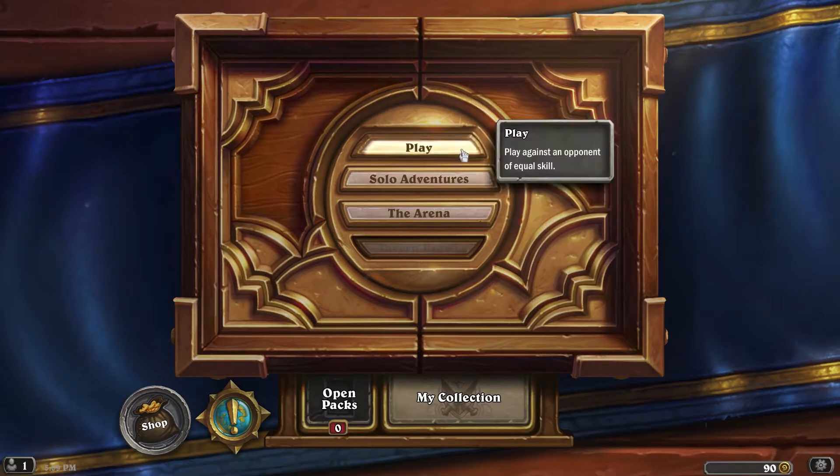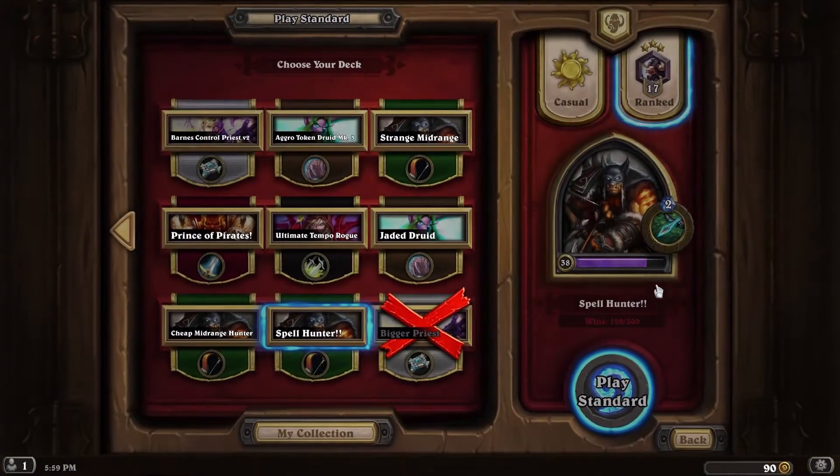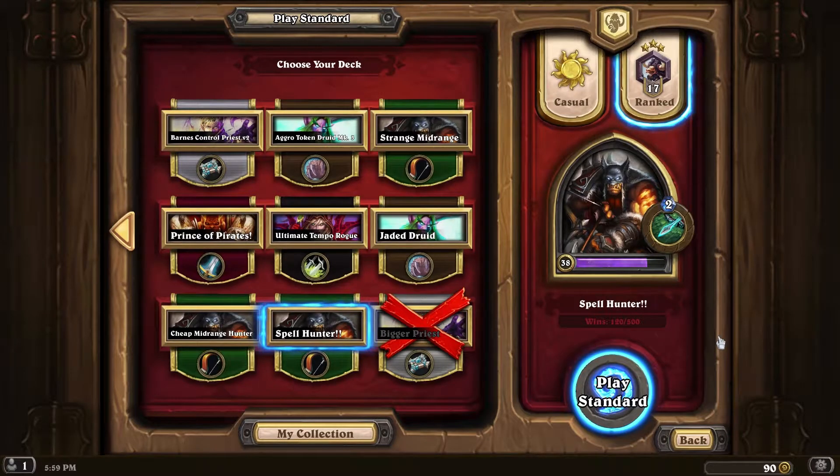Hey guys, welcome back to another episode of Hearthstone. Today we're going to be continuing to check out the Kobolds and Catacombs expansion, this time with our second match of our Spell Hunter deck. I said it would never happen, and I was dead wrong — it happened immediately, and in fact it was the first deck I crafted this expansion. Spell Hunter is a thing, and it's actually really fun to play. I'd say it's probably a tier 2 deck, but I've been doing quite well with it with over a 50% win rate, so definitely a fun one, if not a cheap one. That said, if you've got all the parts already, like I did, then definitely a good option. Let's go ahead and jump in and see if we can get our second win.